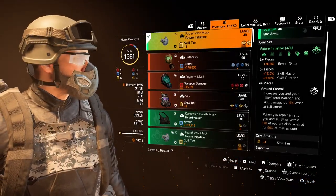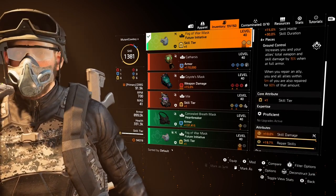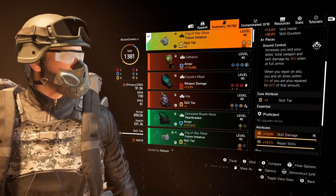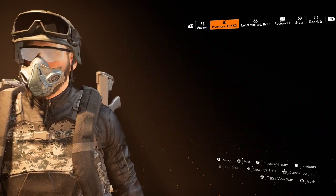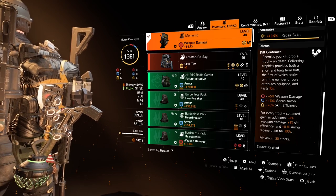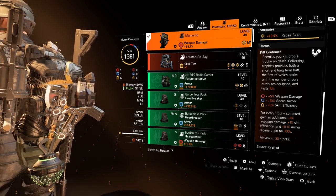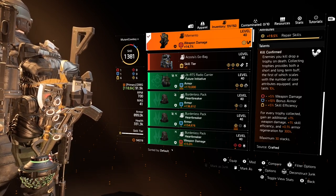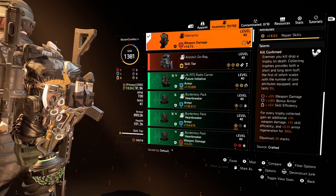I am using a four-piece Future Initiative, but unlike a lot of Future Initiative builds I am using skill damage on my slots. My mods are going to be repair skills and my slots are skill damage on my Future Initiative. I am using the Memento backpack, and as I've said in numerous videos, this is just one of the best all-around backpacks in the game — it actually feels like an exotic and gives you depth and usability for so many builds that it's really hard to overlook.